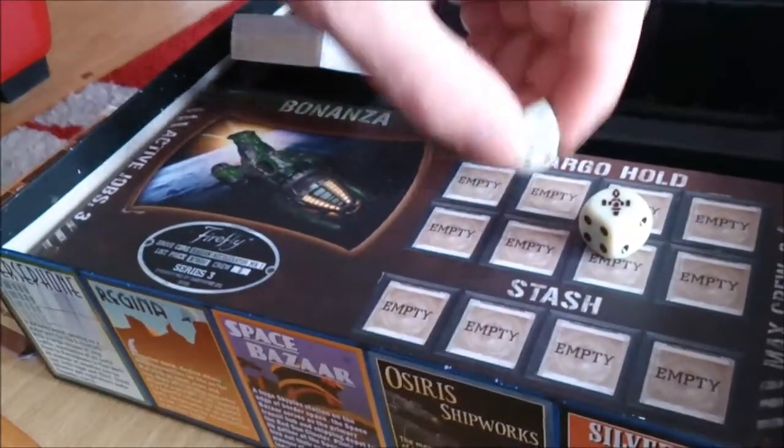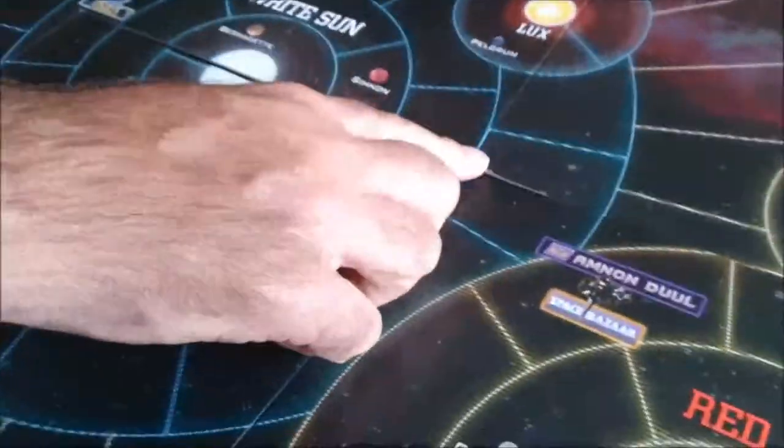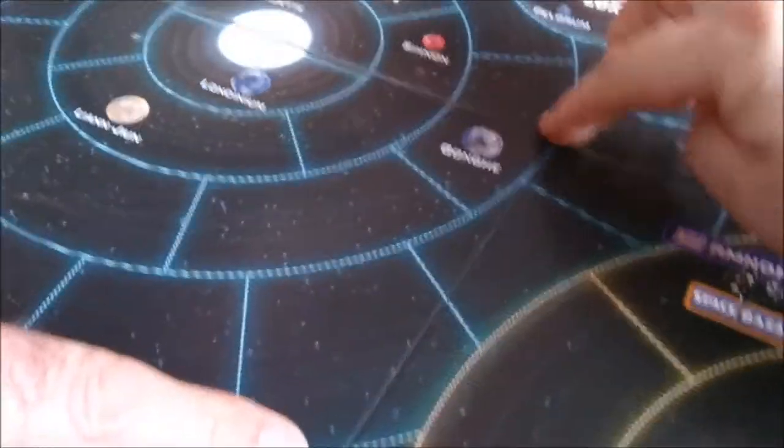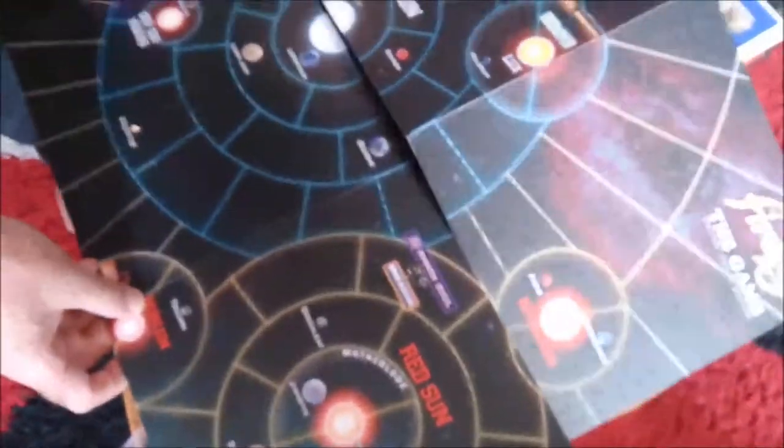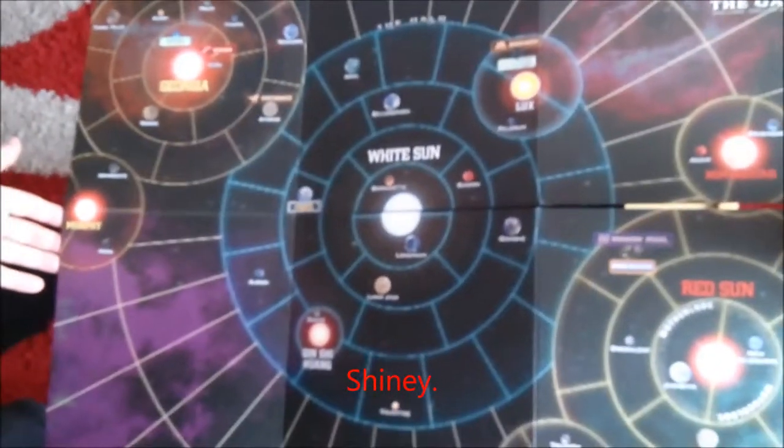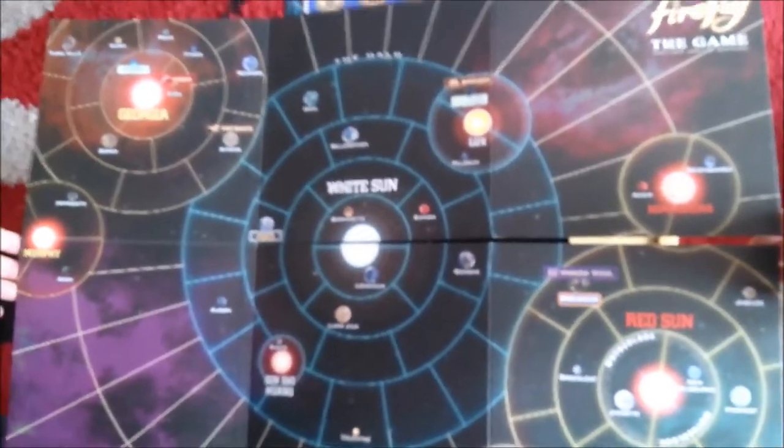2D6 dice, and I've got Serenity and Firefly class ships as the number six face. The board has come with a wee bit of a dink in it - a wee bit of glue to put that back down. It's six squares the size of the box, about 10 inches by 10 inches each square, so about 20 by 30 roughly. You've got the map of the Verse - it's the Firefly solar system.